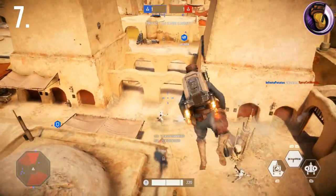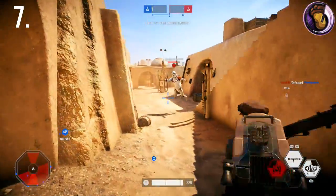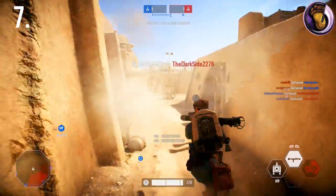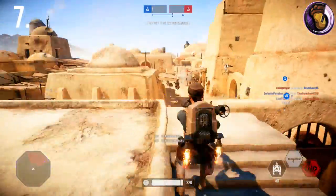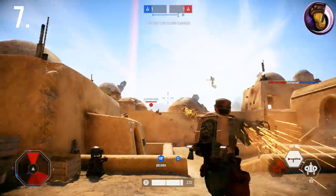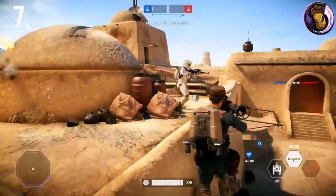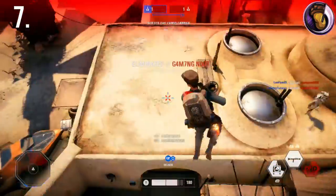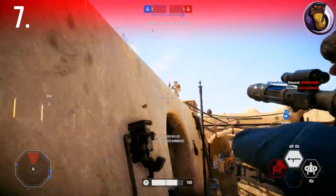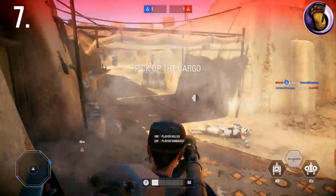Use the Jetpack Dash for even more maneuverability. The Jetpack Dash is triggered when you press the roll key or the equivalent button on your platform. This is the biggest thing I see people missing out on — extra movement to avoid getting shot at. If you're running the cargo and all your abilities are on cooldown, feel free to dash forward, as it's faster than running.